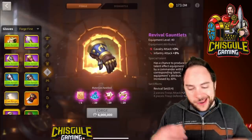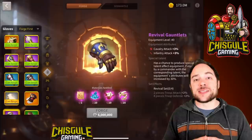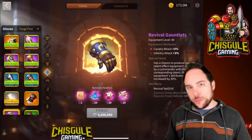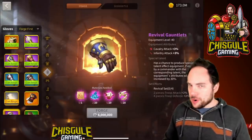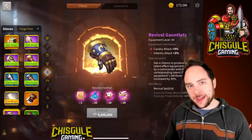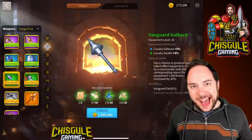I mention all of that to give you the right lens for evaluating gear and looking at sets, which we are about to do. When we embark on this journey, you are going to supercharge your commanders on the battlefield. Equipment is a part of this game that I truly love. Let's talk about how, for each type of commander, you get the best bang for your buck. The first set we're going to look at is cavalry.